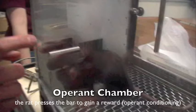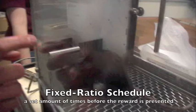Jack presses the bar to gain a reward. The operant chamber is set at a fixed ratio, where Jack has to press the lever five times before receiving a reward.